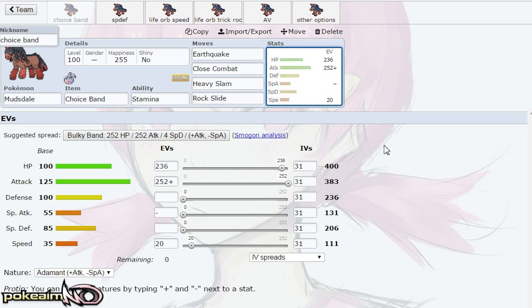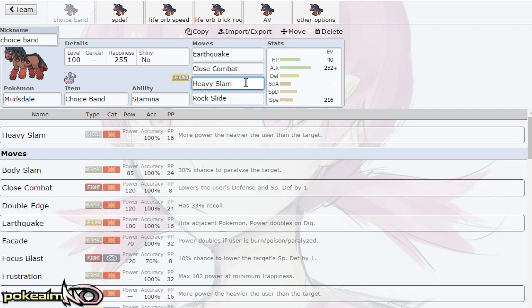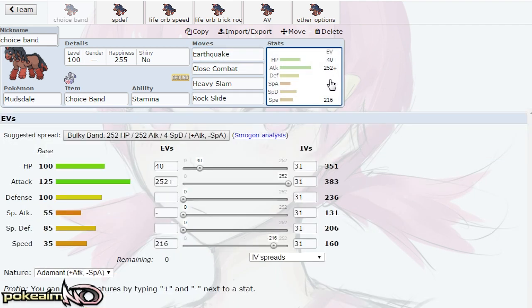Alternatively, you can run a faster spread to outspeed Pokemon such as Clefable and minimum Speed Tyranitar. I think 160 is a jump point, and this allows you to outspeed Clefable and Tyranitar. Heavy Slam is ridiculously strong on Clefable and Earthquake is obviously a solid 2HKO. But I prefer a bulkier spread because it is a pretty bulky mon and it can tank some hits.